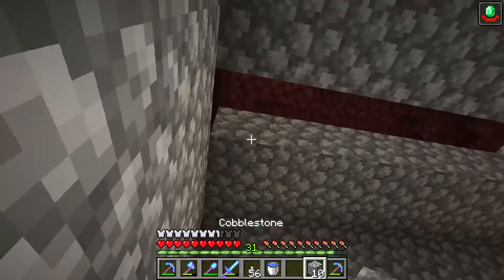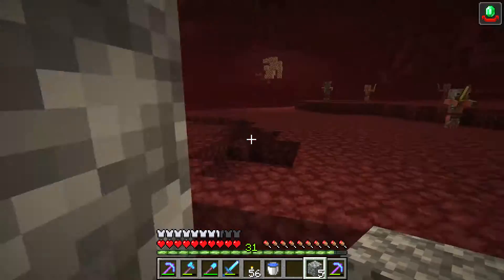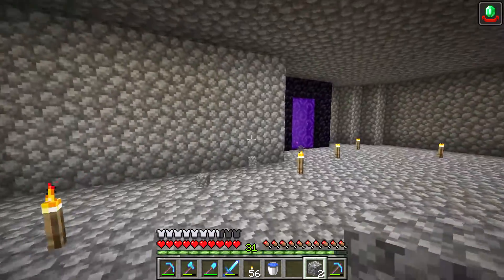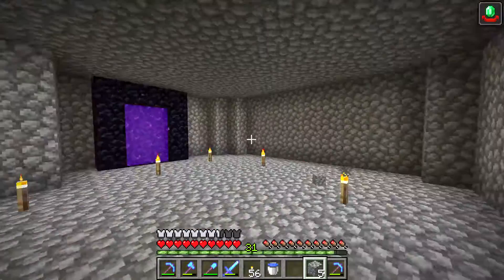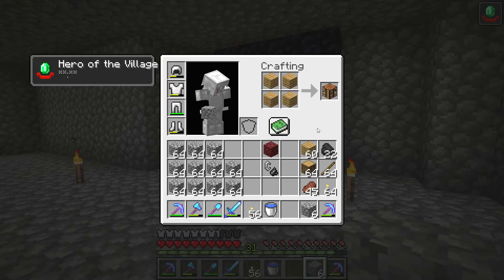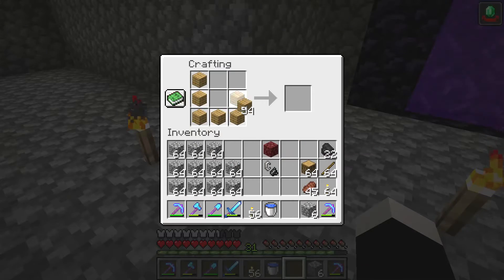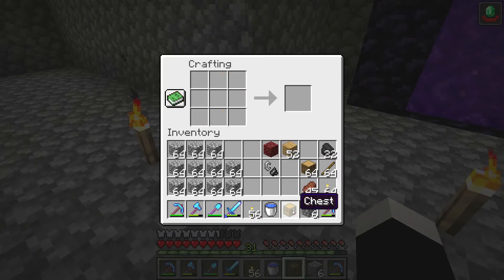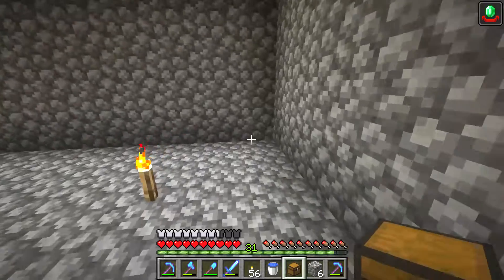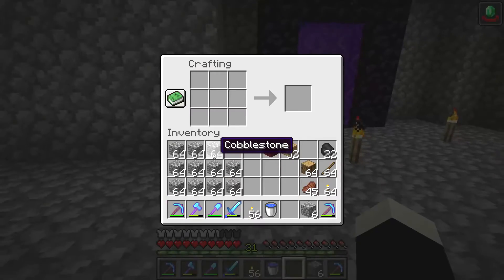Hello, I'm gonna show you what you should do, or a good thing you could do when entering the nether. What you should do is defend the portal. I recommend using cobblestone because cobblestone does not break when the ghast's fireballs hit it. When cobblestone is hit by a fireball, it does not break. So having a room full of cobblestone to protect the portal is a very good idea.